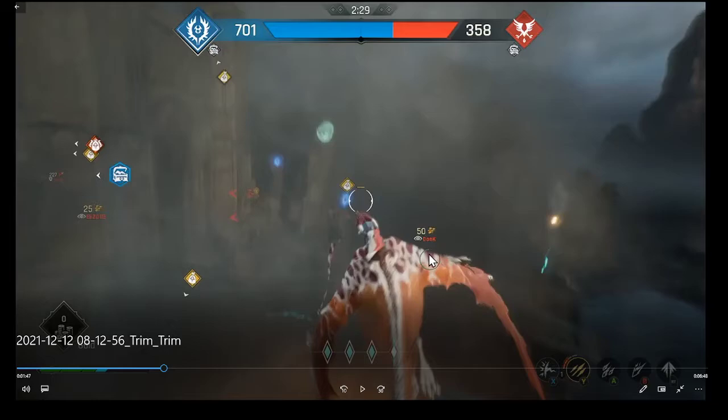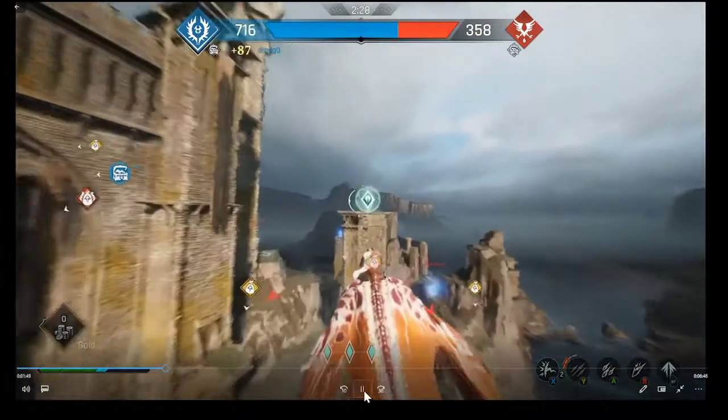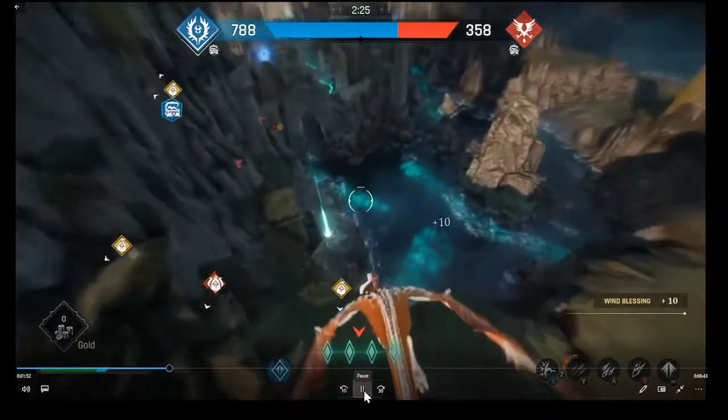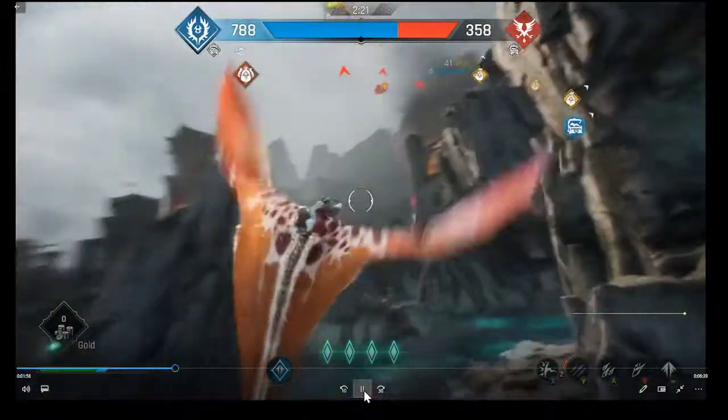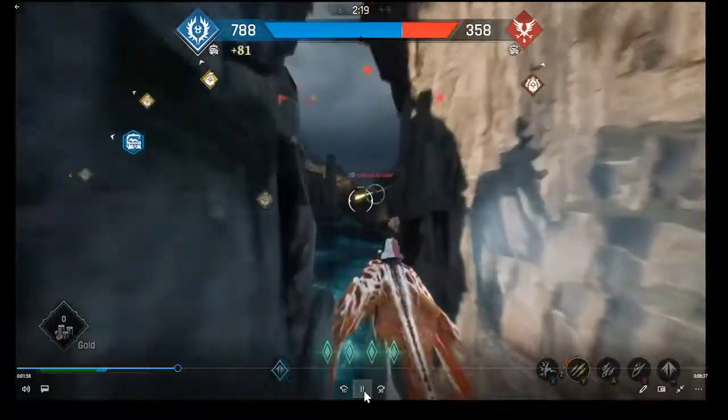You'll hear a click sound and see the enemy's reticle turn green - that means they are ready to be targeted or ready to fire a fireball. Great Carriers are all over the place here.